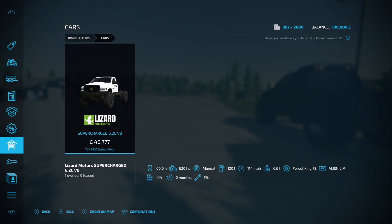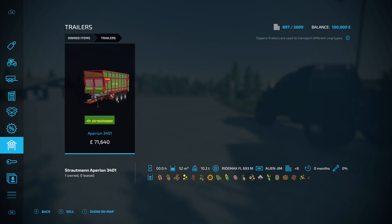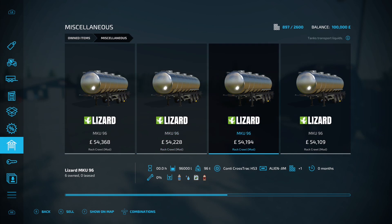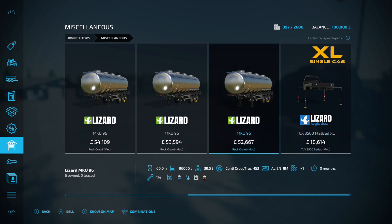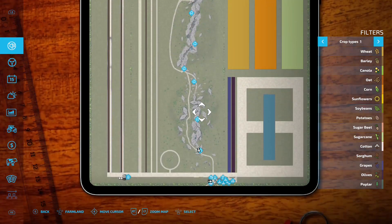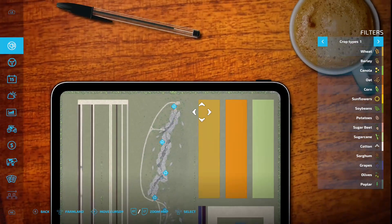For cars, if you've got the mod installed, you get the TLX 3500 Series - brilliant. Then for trailers we've got the Strautmann Aperion 3401. Under forestry equipment we've got the Fliegl Timber Runner, and under miscellaneous we've got all these tankers, plus the back for the TLX 3500. That is your map entirely - whilst it says not strictly a farming map, you can do it.